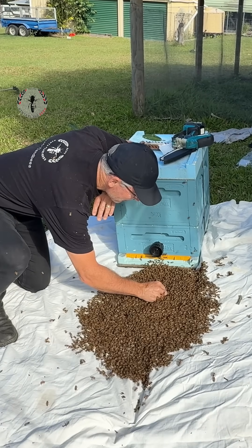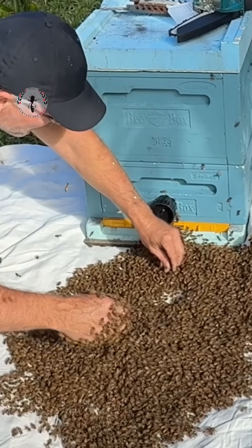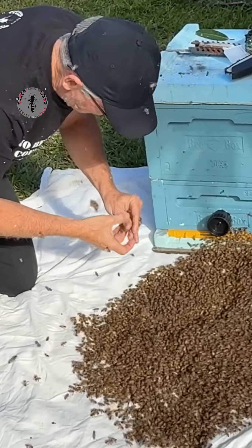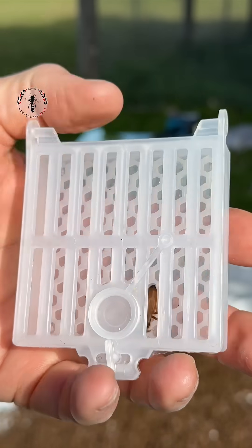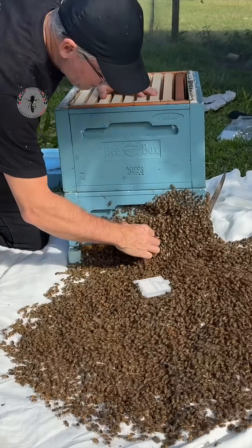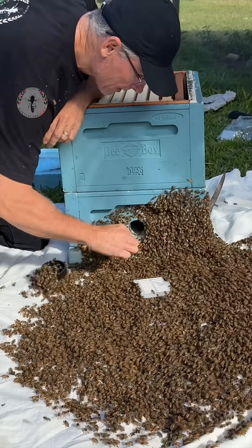There is a queen but she's very small, so I'm looking for another queen. There should only be one in here, but she could be a young virgin queen. I can see she had quite a lot of hair around her thorax — when they first emerge they're quite hairy, and as they age they wear the hair off. So a hairy thorax is always a sign of a young queen. Oh, there's another queen — that's two queens we've found.